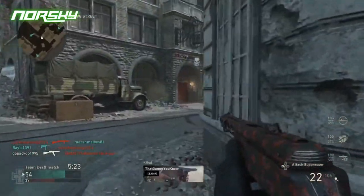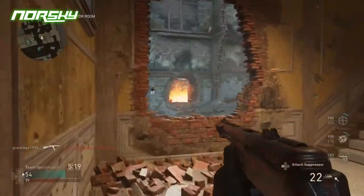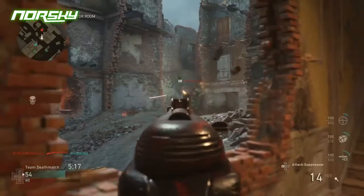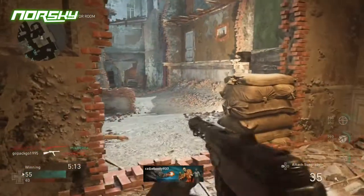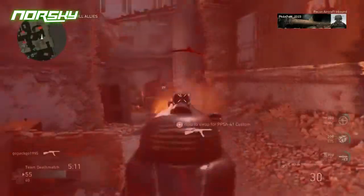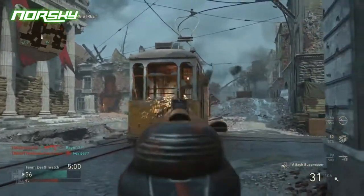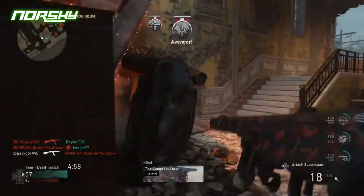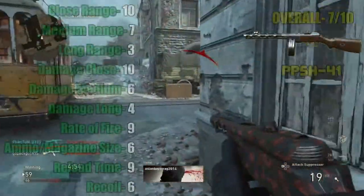My overall thoughts on the PPSH-41: this gun is pretty good. It dominates at close range and kills enemies in an incredibly quick time — probably a top 3 gun at close range in the entire game. The only downfalls are it burns through ammo fairly quickly and isn't effective at long range. No matter what, I really enjoy using it, and my overall rating for the PPSH-41 is a 7 out of 10.